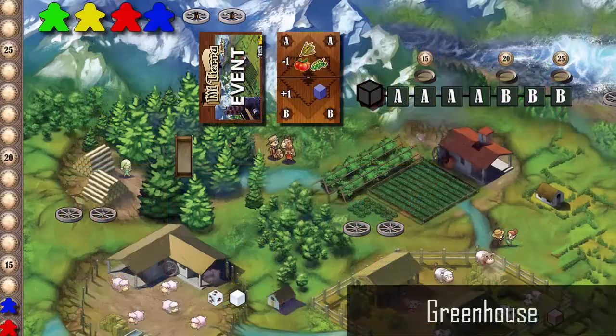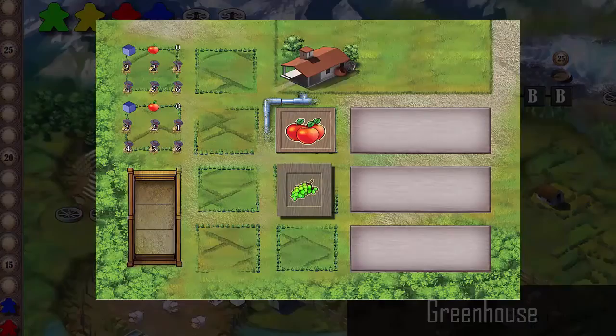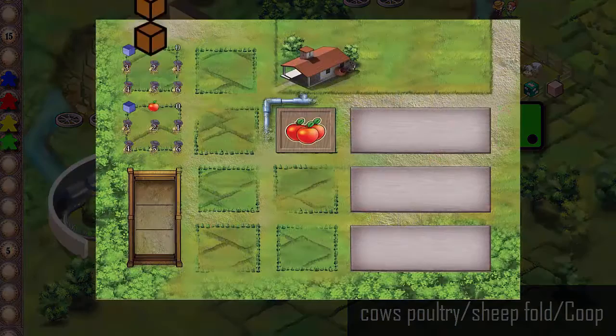Greenhouse — apples, wheat and grapes are placed here at the beginning of the game. During the activation phase, a player gets a seed for every worker and puts it on a free space in the farm. Pasture for cows, poultry, sheep — this is where at the beginning of the game, cows, chickens and sheep are placed. During the activation phase, a player rolls the given dice for each worker and gets a number of animals equal to the dice result. If a player gets more animals than desired, he can convert them into a meat unit.